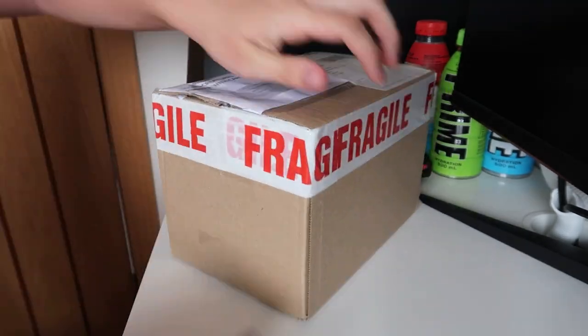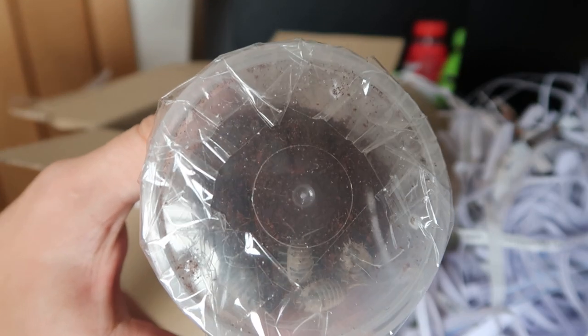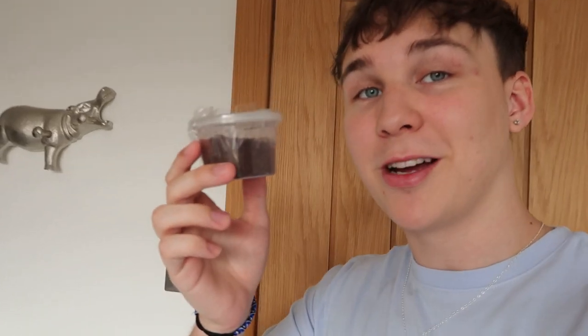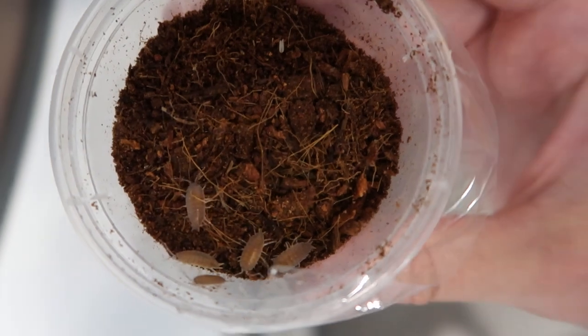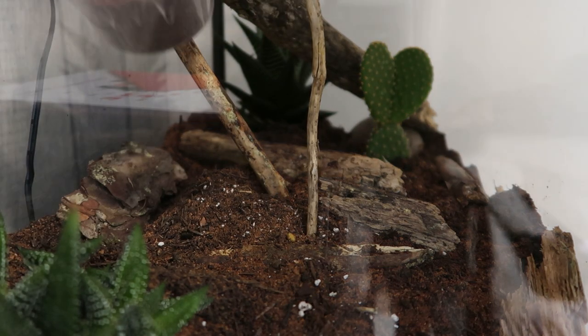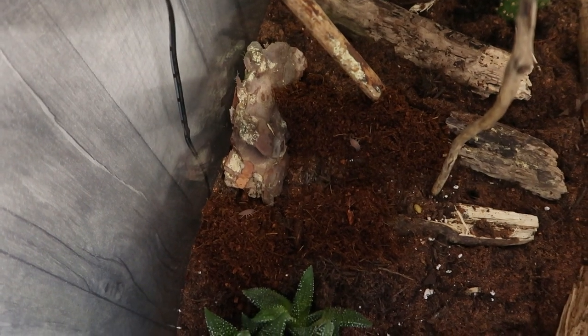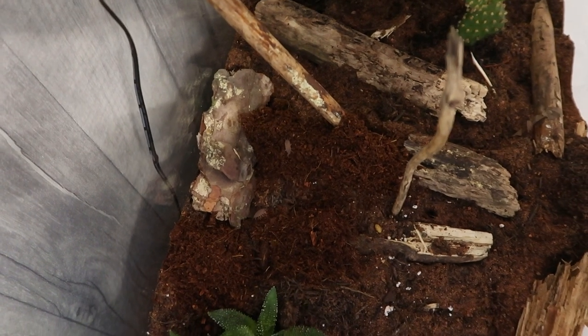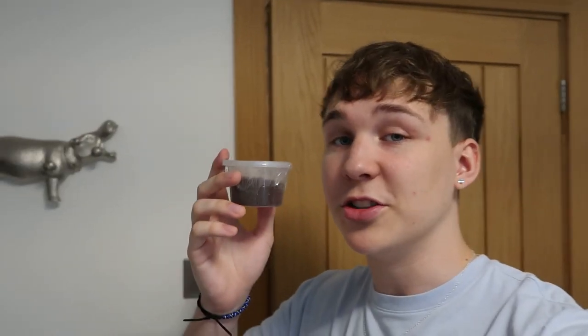What I have here are the Porcillio scaber — I think that's how you say it. These are going to be part of the cleanup crew in my little ecosystem. Here they are in all their glory. They'll just go through, eat all of the dead bark and stuff like that, and just keep the whole place clean. Look how happy they are — they're all making for a bit of bark over there, already getting to work. I think this one's my favorite — I'm going to call him John.